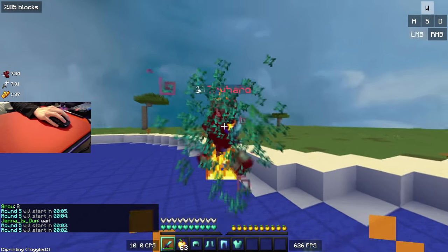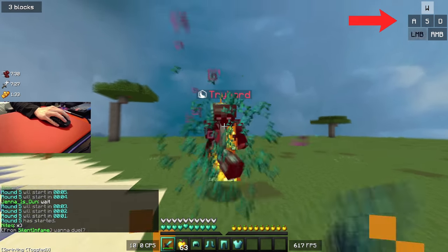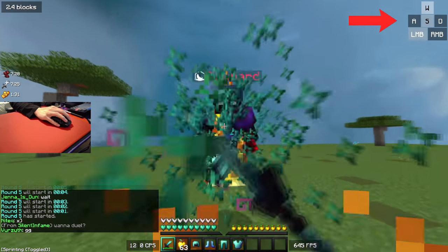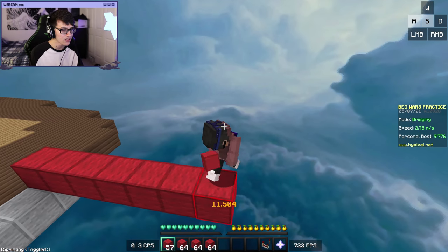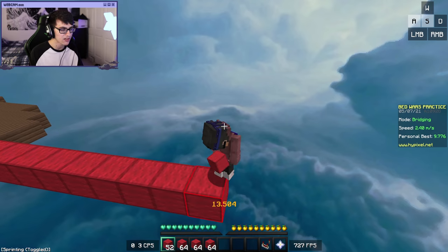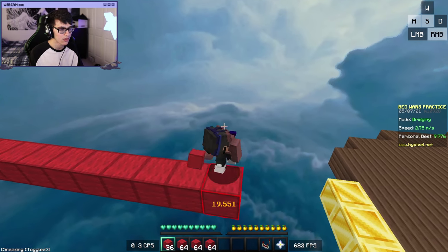Okay, so combo locking is 100% timing. You can see that while I'm combo locking someone, every time I hit them I'm sprint resetting and I'm distancing myself from the player so that I don't enter their zone of reach. Combo locking is actually really similar to speed bridging — it's literally just the timing. You're just doing the same motion over and over again, consistently, so that you don't fall off.